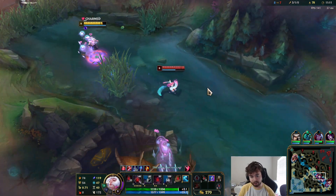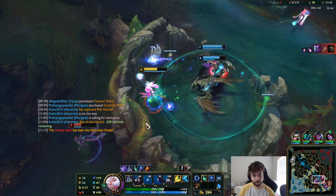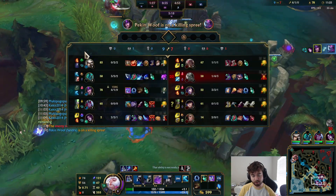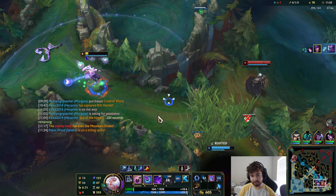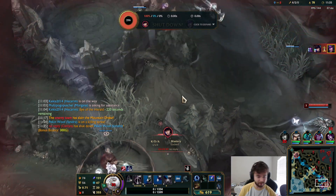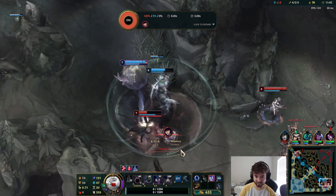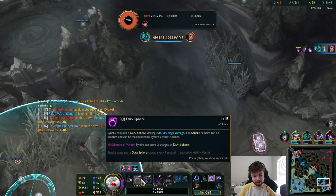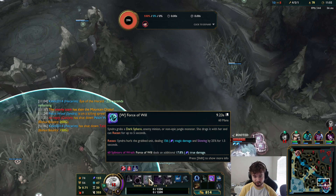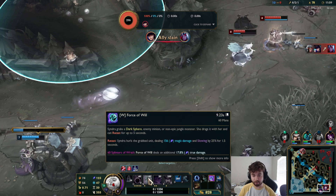My orbs actually show on the ground — I was wondering what was on them. Evelynn Q empowered deals like 93% AP ratio — it's actually ridiculous. I'm dead. Well, I honestly wasn't expecting that for getting caught out like that. We're very close to having 60 splinters, which will increase our damage on our W — it will increase it by 17% true damage, and that has an AP ratio. So the more AP we get, the stronger it gets, but it seems pretty small with 123 AP, increasing it by almost 2%.